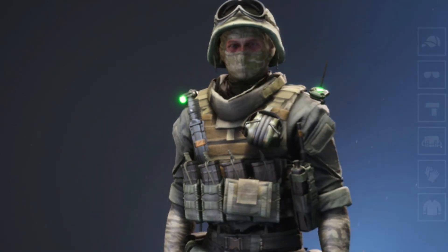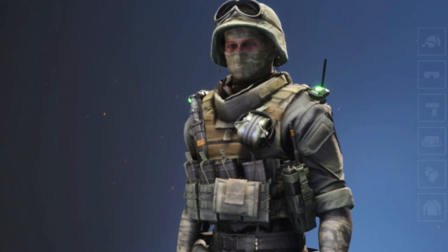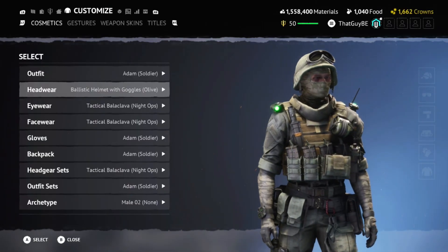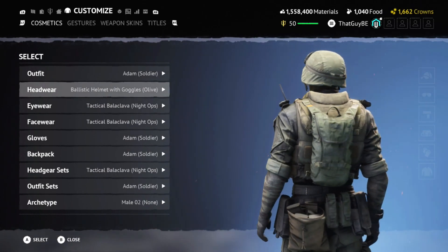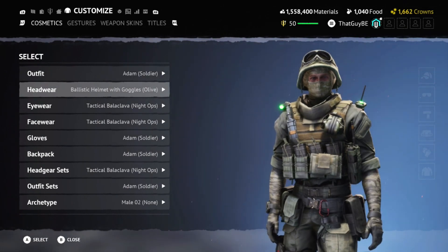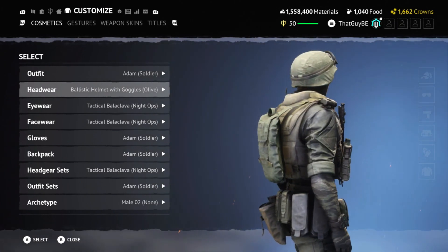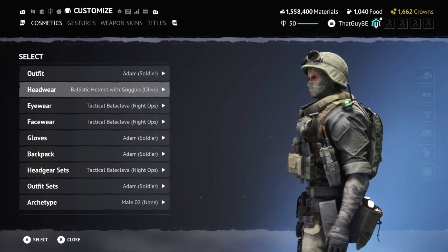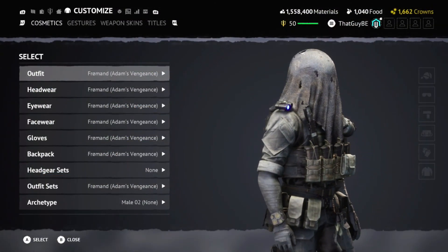This one is more of a desert camo kind of cosmetic with the balaclava from last season — I believe it was the Tactical Night Ops balaclava. It kind of goes with a desert theme with the gray, dark brown, and tan color palette. Definitely one of my other favorites that I'd like to use in a future video. And then finally, last but not least, we have the Frogman outfit.